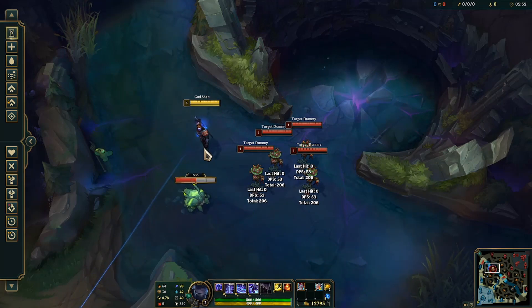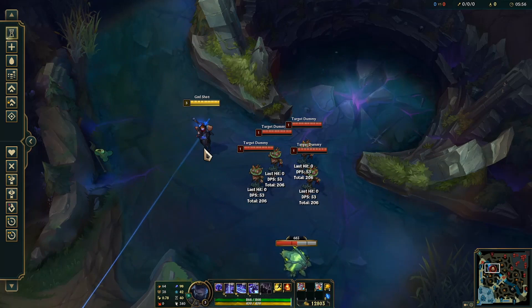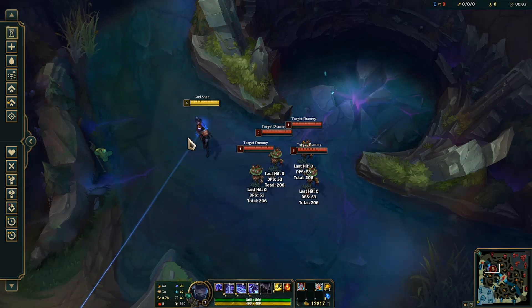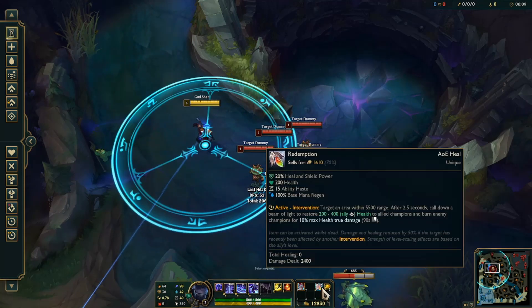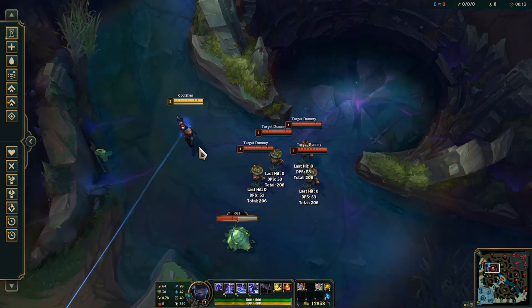I think the most optimal build would be Demon Fire and then you put Redemption on that. I don't know what that build would be called — would it be Demon Fire, would it be Redemption, will it have a new name? Let me know some new names, or let me know if there are any other items that Redemption can activate, because I'm curious. All right, let's get into a game and let's try this out.